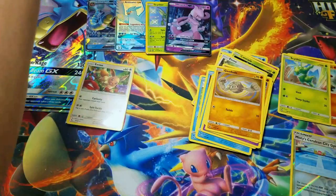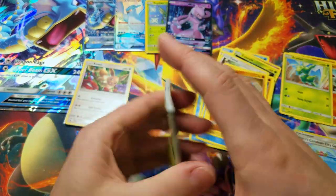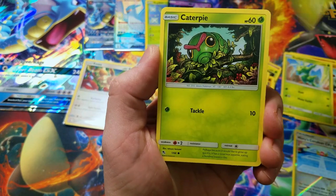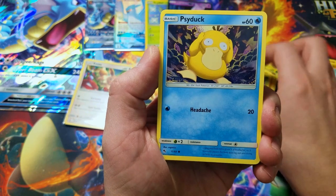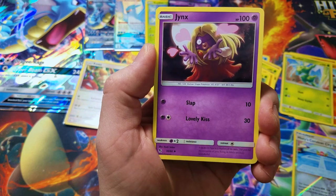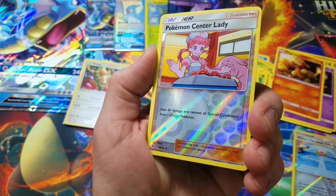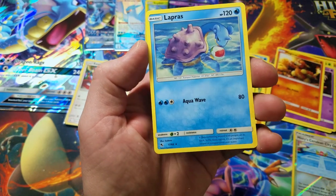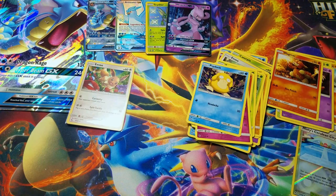Last one. Can we get something from this last one? Could we be four for four? That would be nuts. Paras, Caterpie, Charmander, Clefairy, Psyduck, Fire Energy, Metapod, Jynx, Magmar, Pokemon Center Lady Reverse Holo. So no shiny cards. And our last card is Lapras. So last pack — not really much of anything.